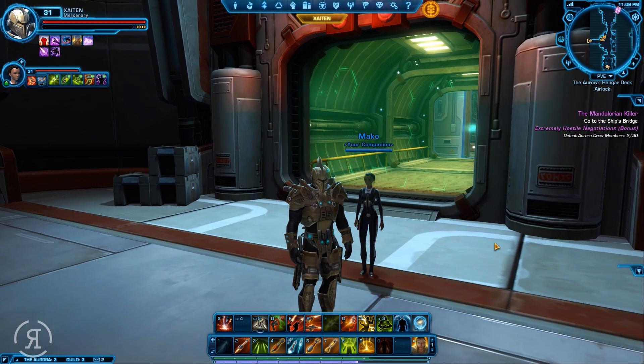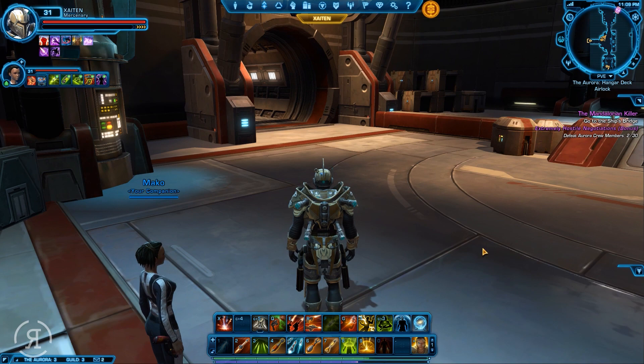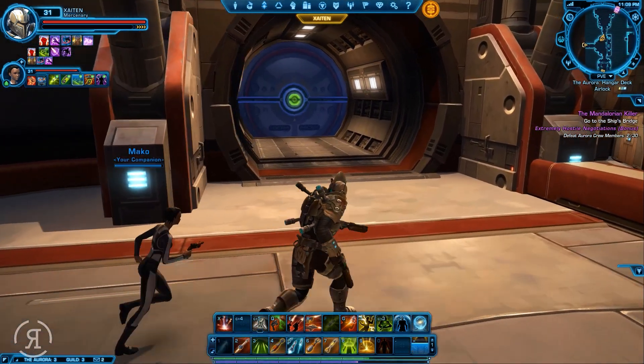When we left off, we had arrived on the Aurora - the ship known as the Aurora - and there is apparently a Jedi Master on board, so we will have to do some damage to him.